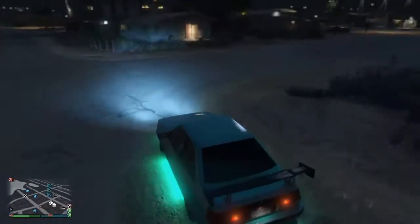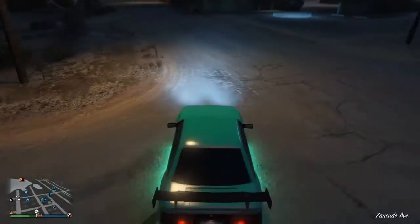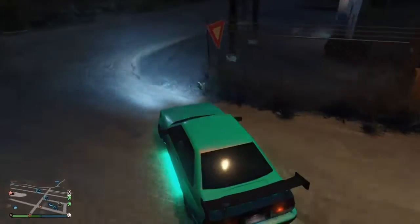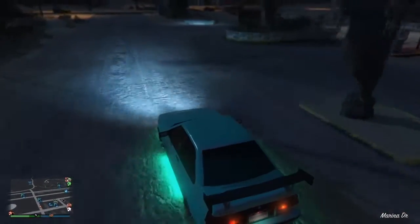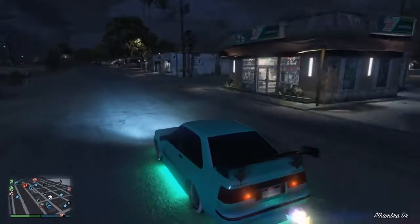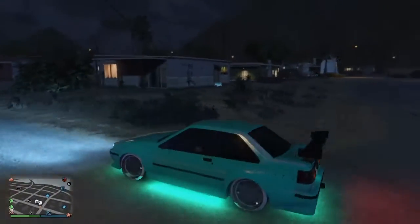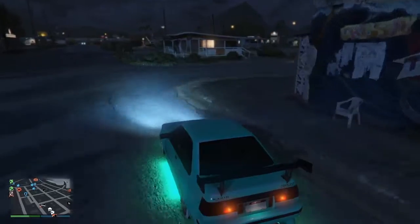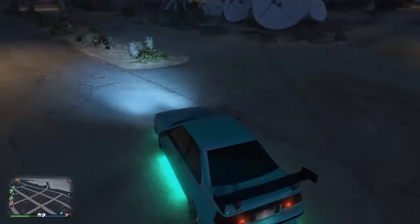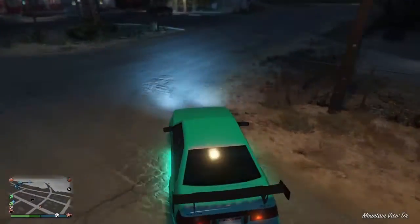At number five we have the Futo. This vehicle has been in the game for quite a while, and it used to be like the best drift vehicle there was because it was just super slidey. But it's not the best anymore, though it is still pretty good — that's why it's sitting at the fifth spot. All of these vehicles are fully upgraded by the way, just showing you how they operate.